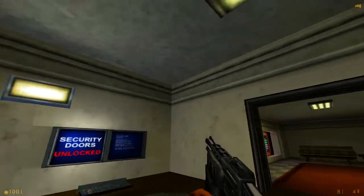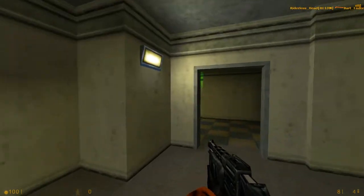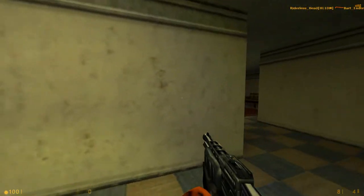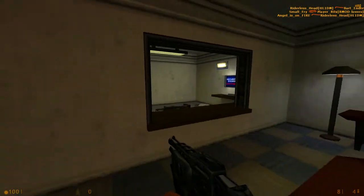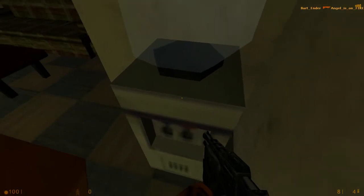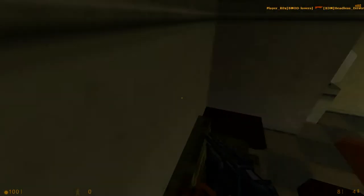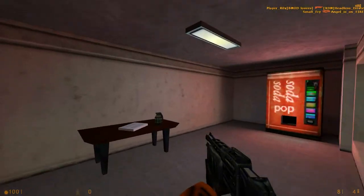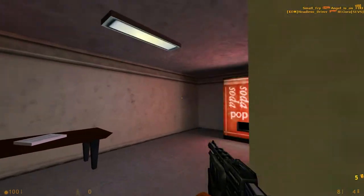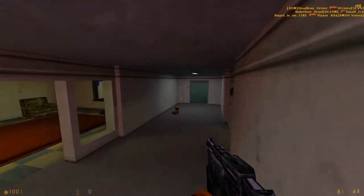If you start in this little security area here, you can grab a shotgun, which as I always say is a good time — never leave home without it. We're gonna come this way, and you get this nice little waiting room area with a water cooler. It's a very open map in the sense that there aren't many places to hide. You got a lot of long corridors, so you gotta think quickly if you see someone else come through.